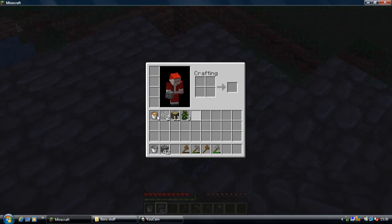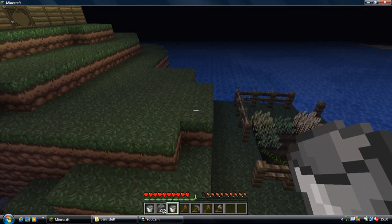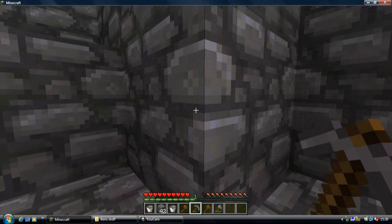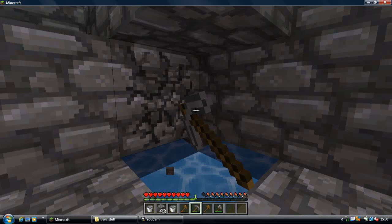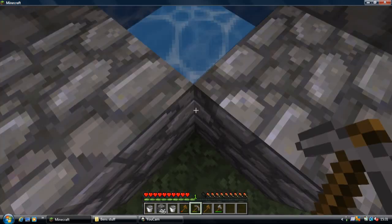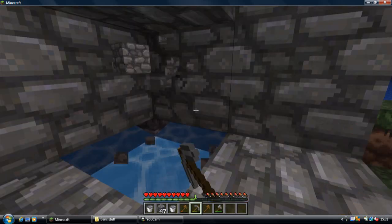I don't know if I've done it right. Alright, let's try it out. Yes! I have done it. And as you can maybe see, the cobblestone travels down. So I think that'll be all from part three. That is my cobblestone generator.